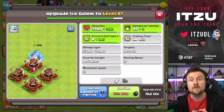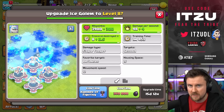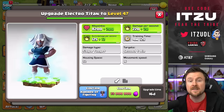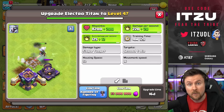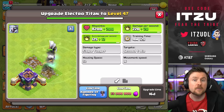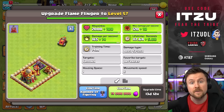Another troop getting a new level is the Ice Golem. Really important to note: the Frost Effect increase is only working on offense, not on defense. So on defense, nothing is really changing, because triple Ice Golem in the Clan Castle is already annoying. Another troop getting a new level is the Electro Titan. The Electro Titan is a nice addition to pretty much any army to deal with a defensive Clan Castle, so it's nice to have a new level.